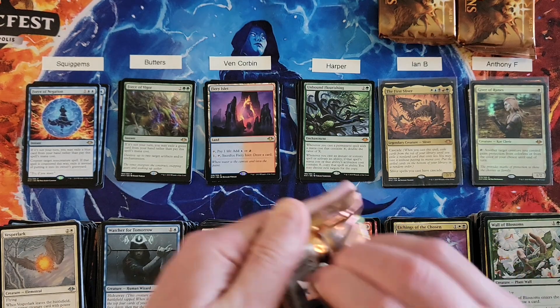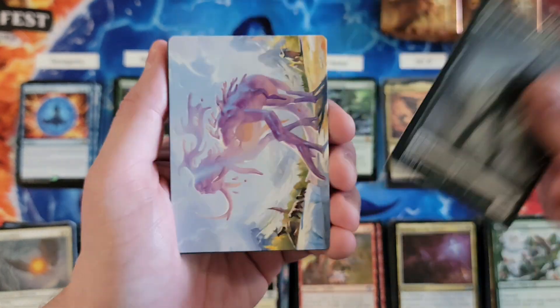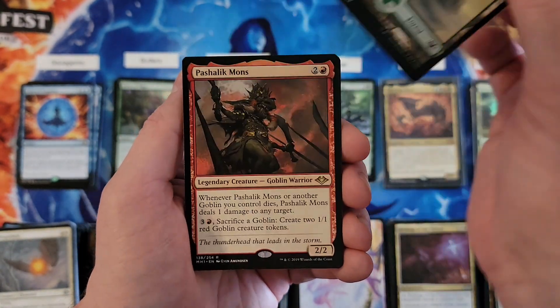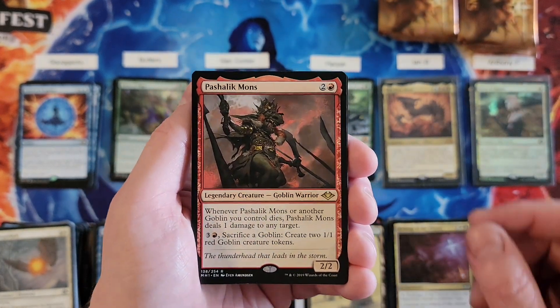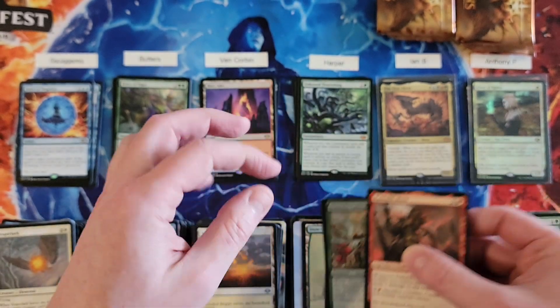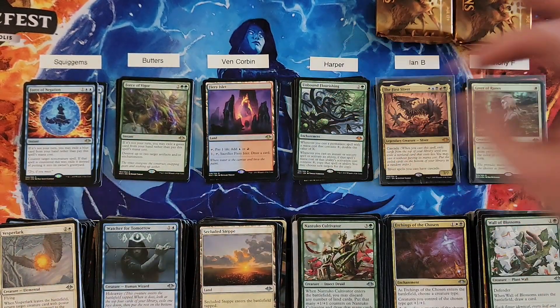Harper, you're at a nine going into this pack. Pashalik Mons — that takes you out of the battle for the low. That's a three, so you're at a 12.